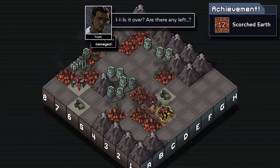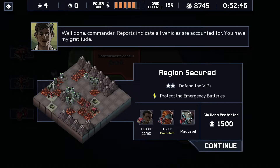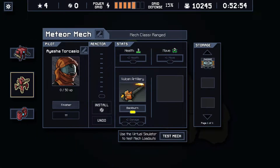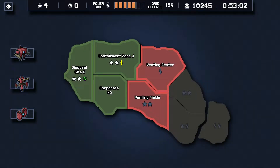There's the achievement - Squishers! We got 12 tiles on fire - probably more than that. We had exactly 12 there. Game boost and plus two move on the last turn. That doesn't really matter for this mech all that much. We're getting really weak skills, I kind of want to admit.